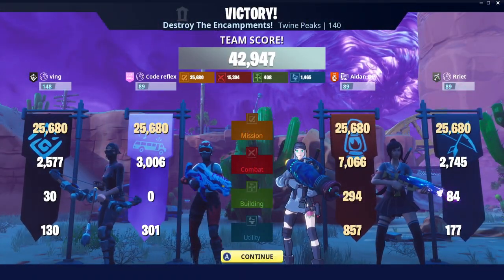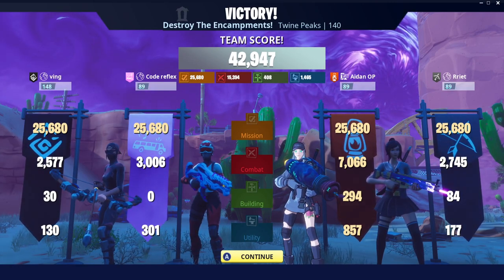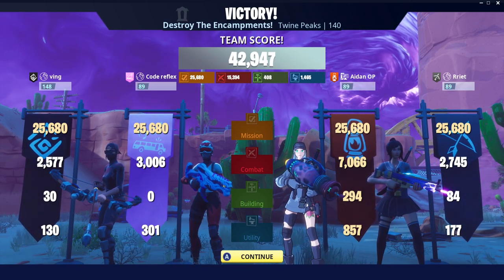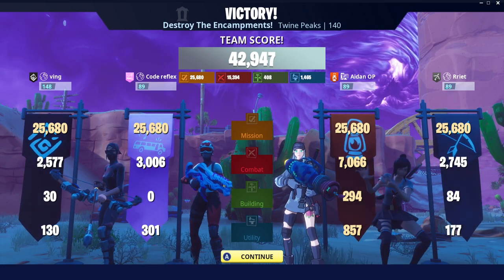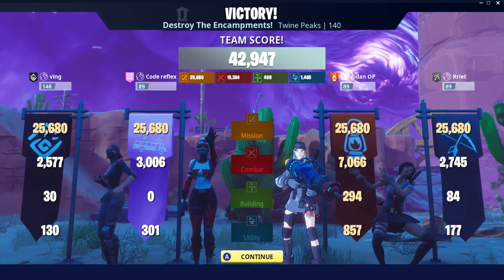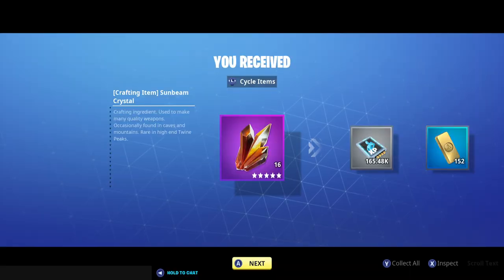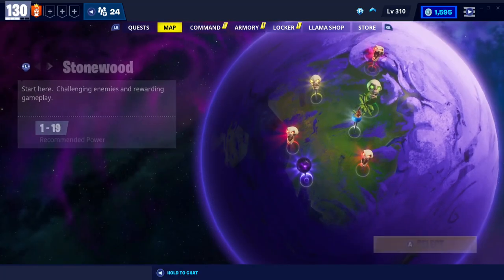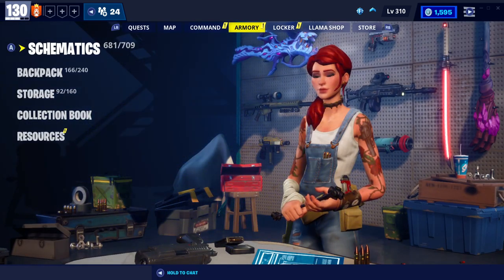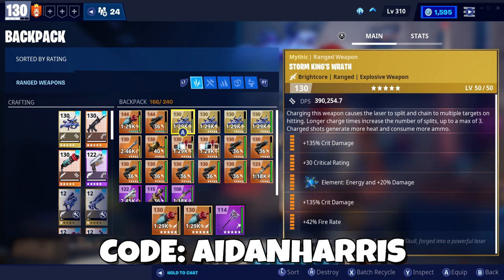We dropped 7,000 damage there and we didn't even get to slay all of the encampments because we had to trade ourselves some good old cellular ammo. Unfortunately each person in this team actually wanted to do that trade — so thank you to Ving, Code, and Ria for the batteries. They're a fun team to play with. Consistent sunbeam from encampments — I'm never gonna run out of sunbeam. We managed to get a bit more damage with the de-atomizer than we did with the storm king's wrath.